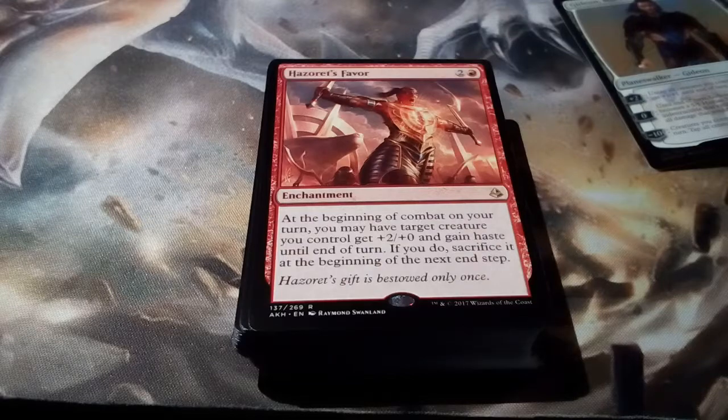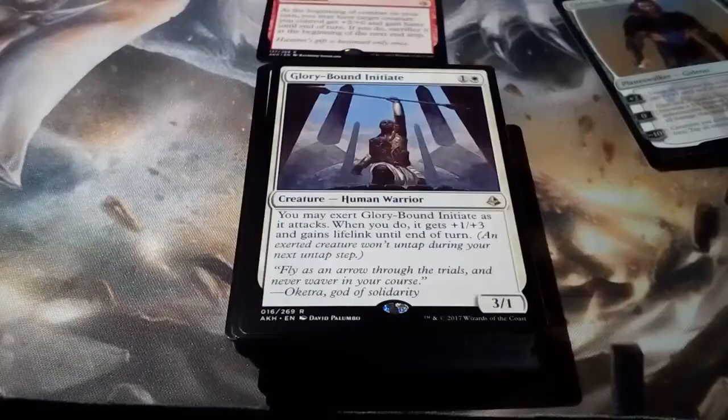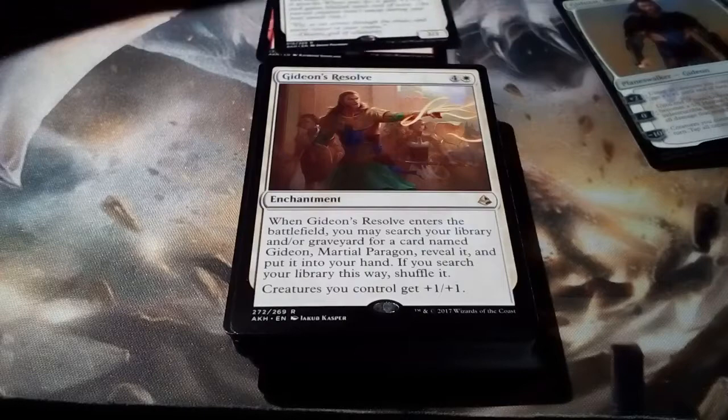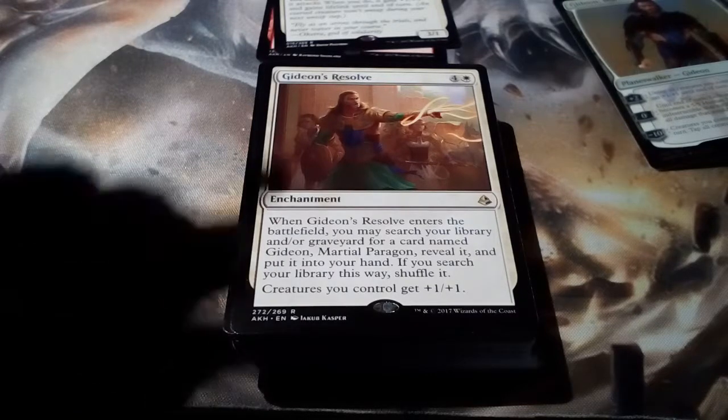Glorybound Initiate — this actually has more than two rares, I'm not used to that. I think this is very good in draft, and it could be good in the red-white exert deck. I think it's gonna be super good in that, but not really anywhere else. We have Gideon's Resolve — you search, and then creatures you control get plus 1, plus 1. It's okay. Oh, we have two of those.